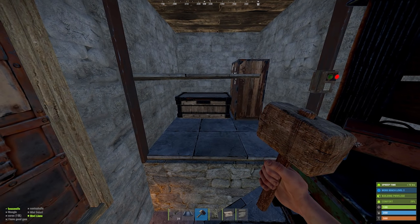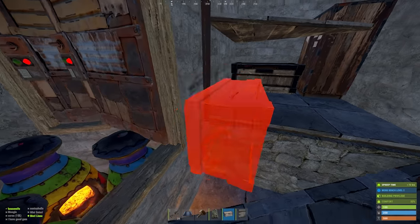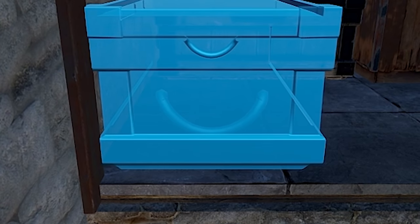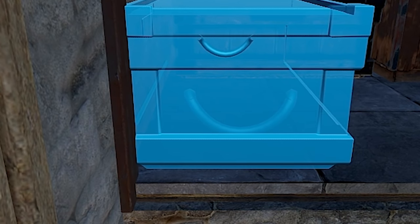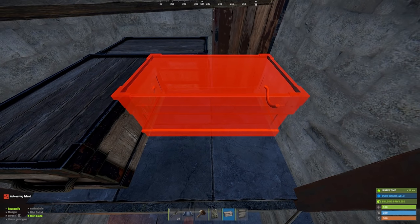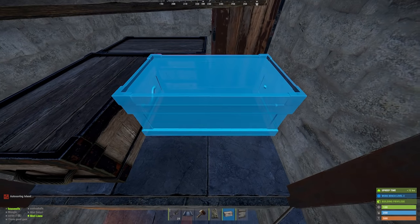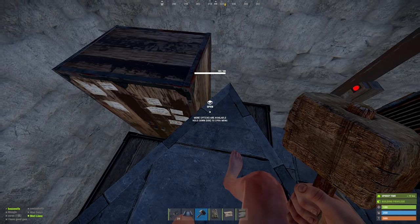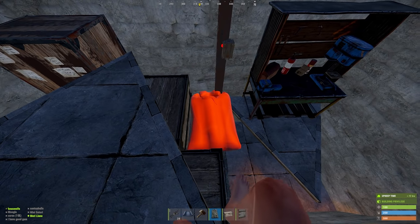This next box placement is probably the most difficult one in the entire build. Open up your airlock door and position yourself in the doorway. Then line up the box with the same strategy as before — flushing it up against the box in front of it, pulling back exactly one pixel, then strafing to the left. This large box should be placeable extremely far back towards the TC. This box is the most important because once it's down, you can place your sleeping bag in its final position. Prior to placing this box, you'll have to use temporary positions for your sleeping bag.